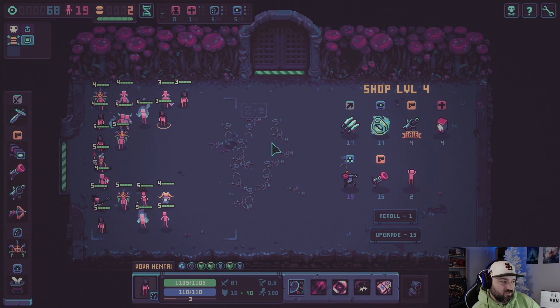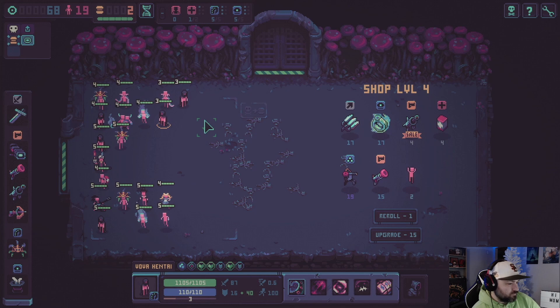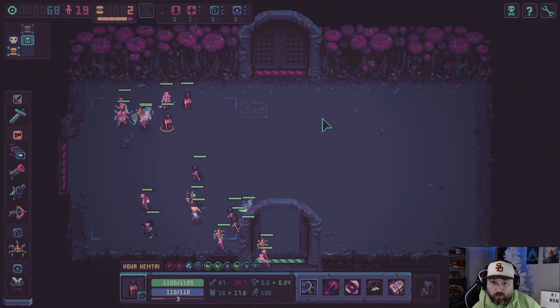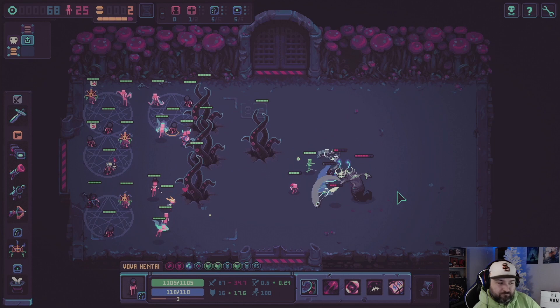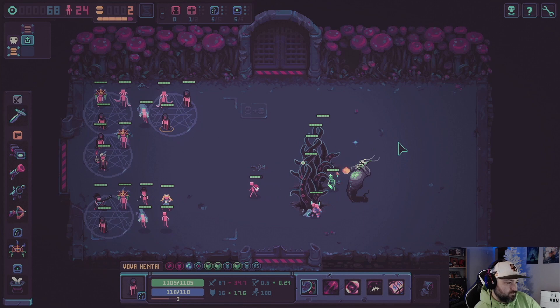A lot of the other builds take a lot more thinking and precision to make them work. With cultists you can just kind of throw them out there and let the tentacles go do their thing — in most fights, especially in the early stages of the game. The bosses on levels four and five will cause all kinds of issues if you run fighter classes, whereas with tentacles it's like the bosses might as well not even show up for the fight.